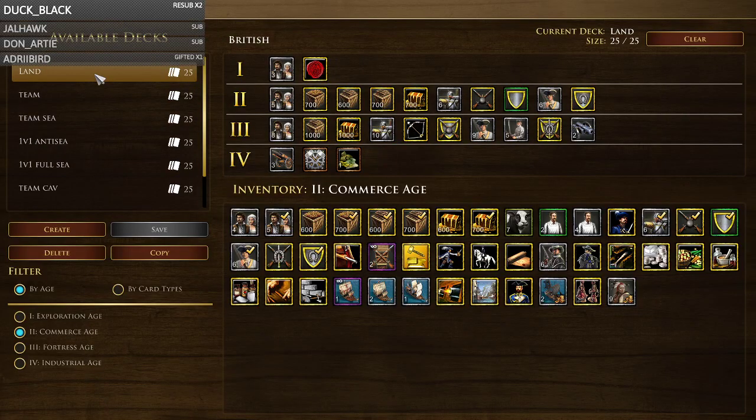I'm going to start with my 1v1 deck. I've got three fields, Virginia Company, and five shipment upgrades — it's quite military focused, as 1v1 decks should be. Three fields is obviously the best card in Age 1, and Virginia Company is needed for certain matchups where you want to go Trading Post. The VC semi-FF build is good versus many civilizations and makes you semi-FF quite quickly for British standards.